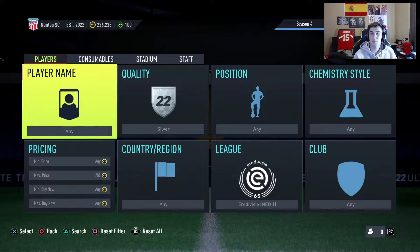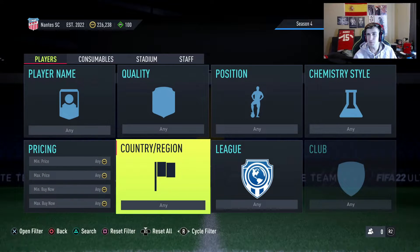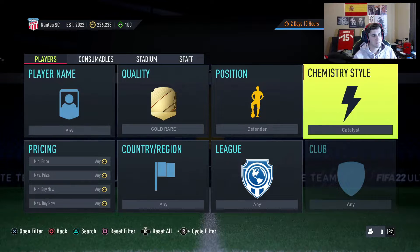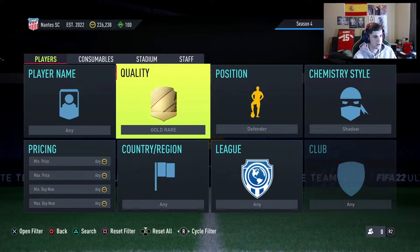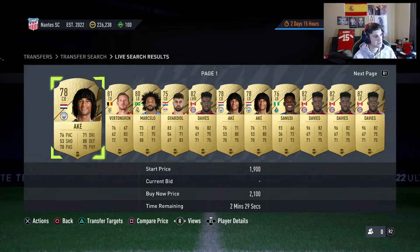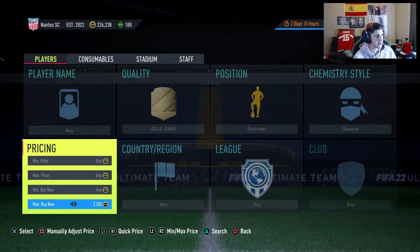I did that until I got to about 20k, which took about 30 to 40 minutes. Then I went to shadow mass bidding, which is where you go to gold rare defender with shadow chemistry style and find their cheapest players, which I think are going to be about 1900 right now.